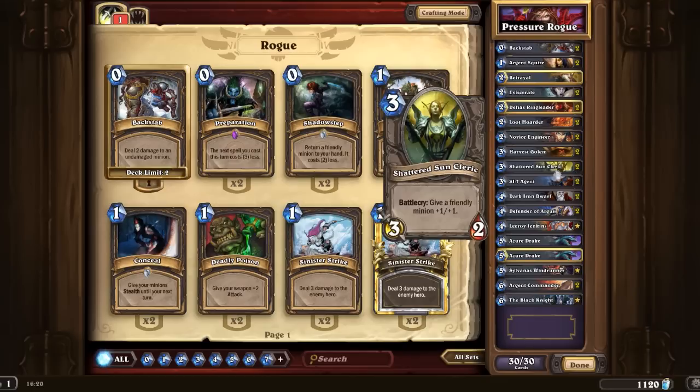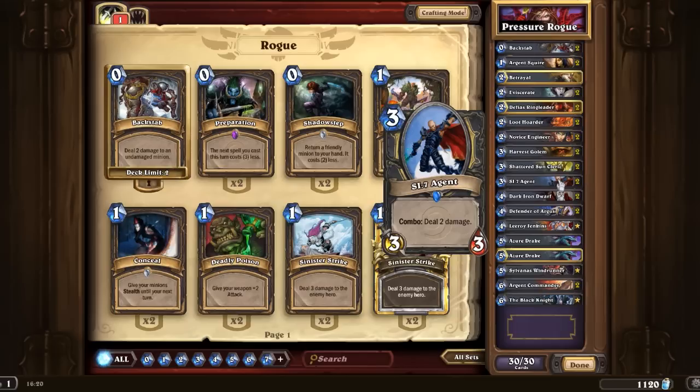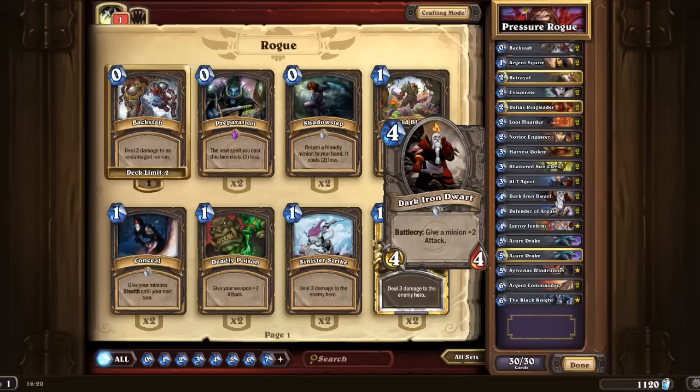We've got the SI7 Agent, because that's one of the best cards for rogue decks, provided you can combo it — if you can't combo it, it's not so great, but provided you get the combo off, it's pretty cool. Dark Iron Dwarf — a 4-4 for 4 is not the best card in the world, but the fact that it gives a minion plus two attack means it suddenly is quite good. That plus-two attack can really help with removing your enemies' minions from the board.